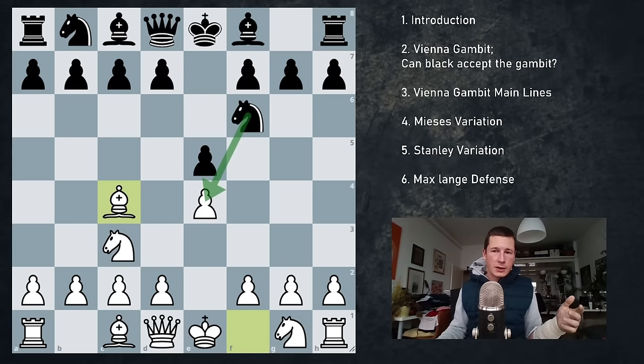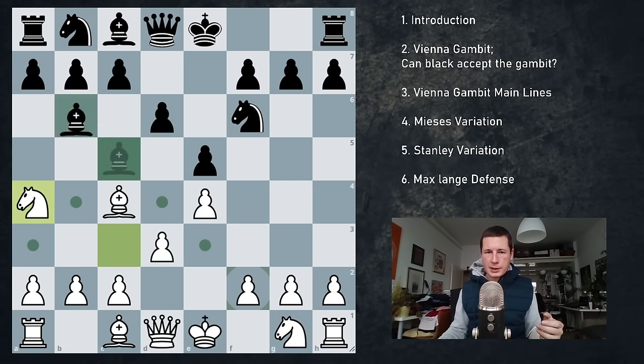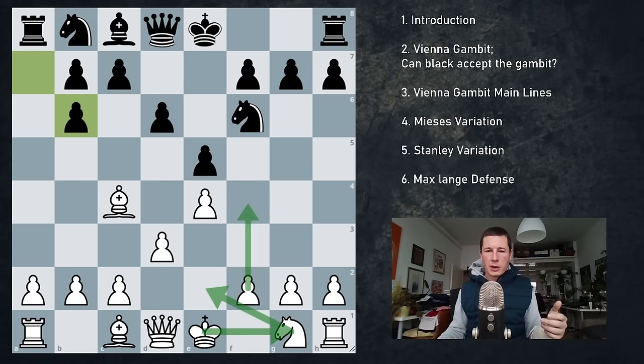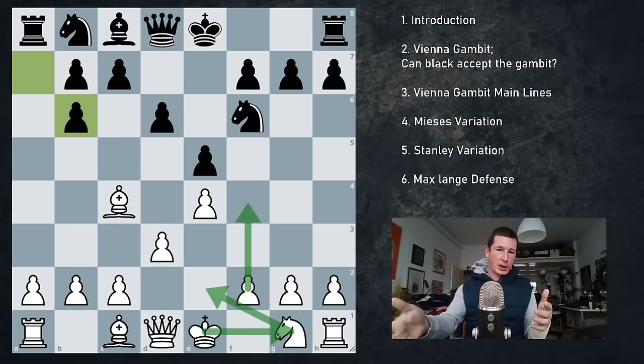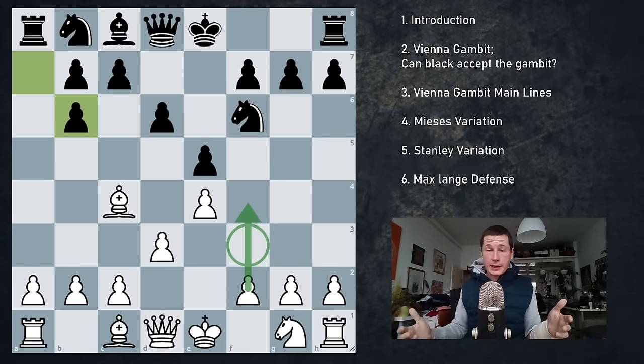Alternatively, black doesn't have to take on e4 — black can play bishop c5 or bishop b4. For example, if bishop c5 then d3, d6, knight a4 chasing this bishop away. If we get something like this, we're going to go knight e2, castle, and play f4. Similar to the bishop's opening, we have some nice attacking ideas which can happen very quickly compared to normal Spanish or especially Italian lines where we do the same thing but have a knight on f3. The mobility of our f pawn is the key idea here.